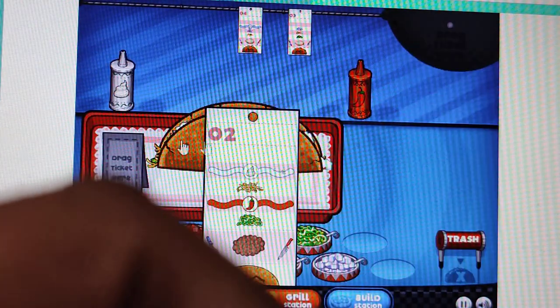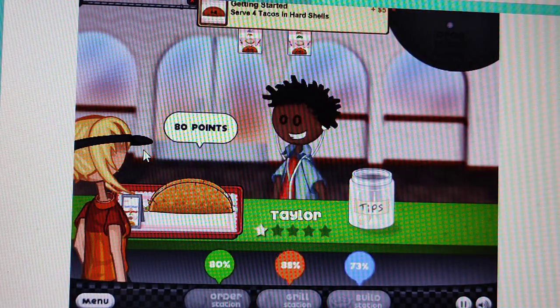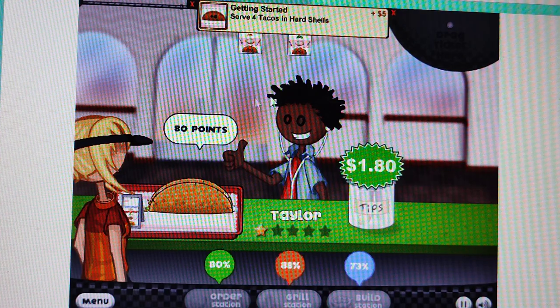Let's go and keep our fourth customer's chicken. Over here we have to click finish because we are done, and we have to drag the bill over here. Let's see what Tyler will give us — 80 points, so it's good!